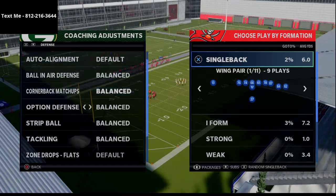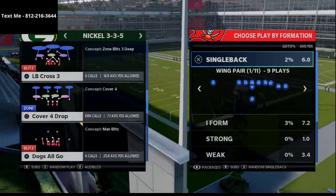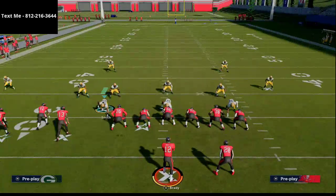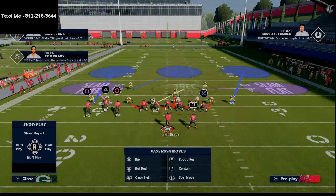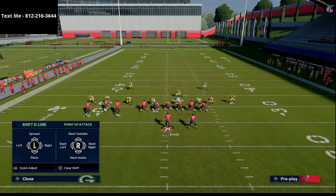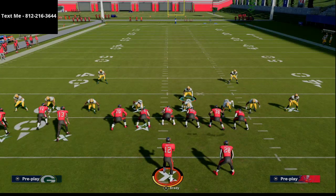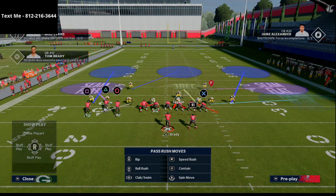What we're going to want to do is set our curl flat drops to about 25 yards — this helps cover some of those deep crossing routes out of this formation. Then we're going to audible into Mike Blitz Three and press coverage. From there, we shift our defensive line to the right, place our user right here, and put a flat zone on that right-of-screen linebacker. We then shade or crash our defensive line out and three-rec hook our defensive end on the right side. Finally, we man up our linebacker on the right side onto the slot receiver.